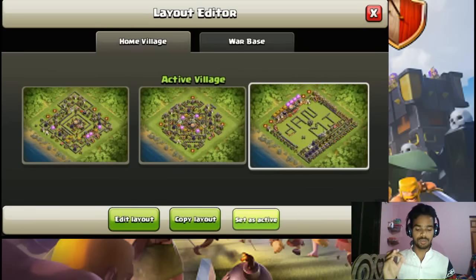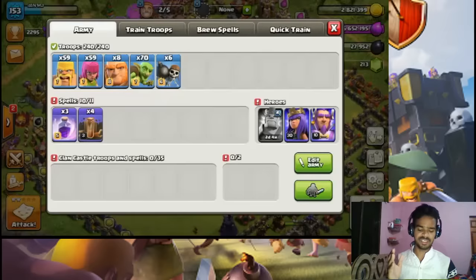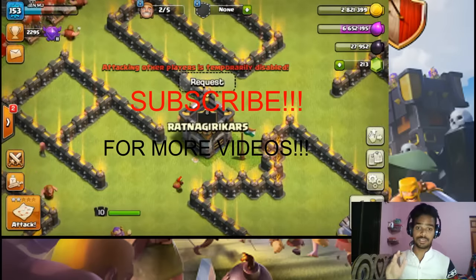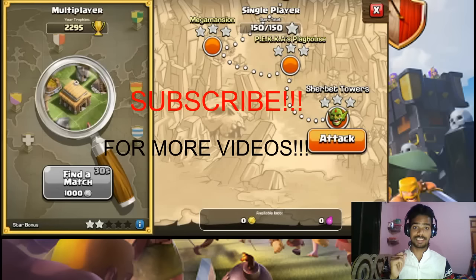Today COC has brought the maintenance break. One thing is that as the maintenance break comes, COC has all the dead bases, and the loot is filled. For our enemies, especially the dead bases are a lot of things for the loot, and at TH11 the dead bases are like a beast.